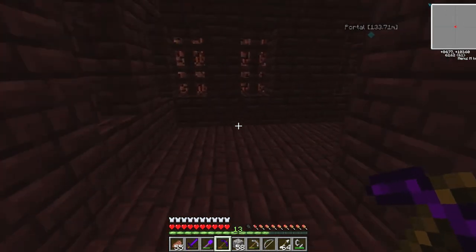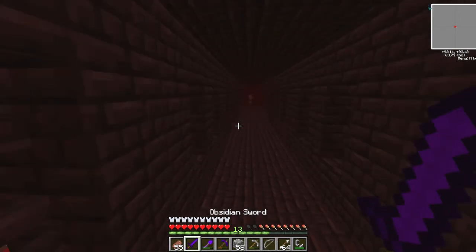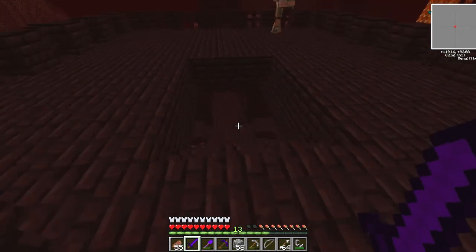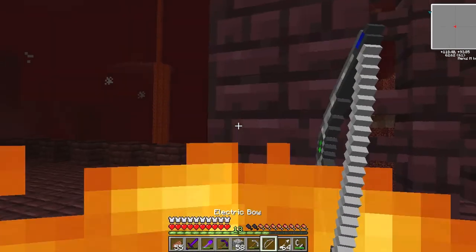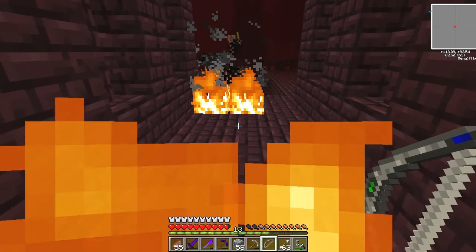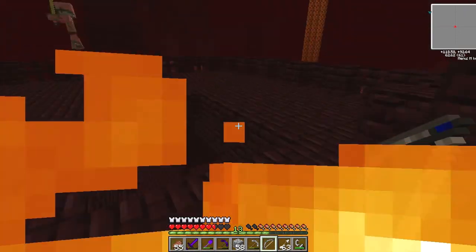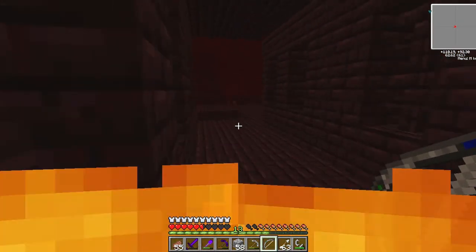What's in the nether fortress? Come on, blaze spawner — or wither skeletons. I didn't want a ghast! I'm on fire — help, I'm dying. We really need at least one blaze rod because then we can brew a potion of fire resistance.